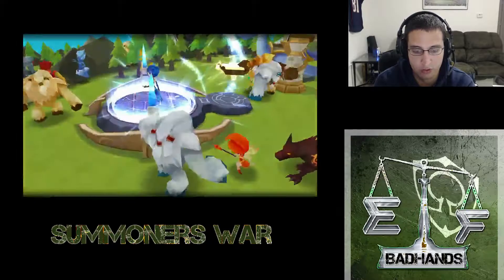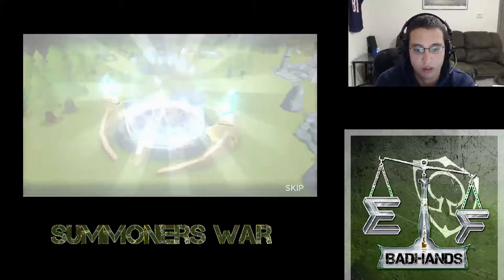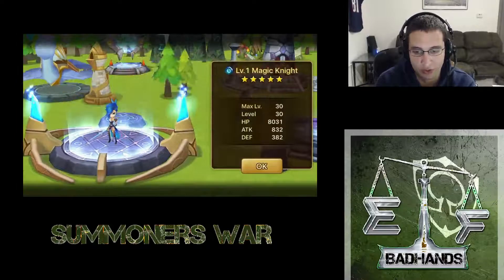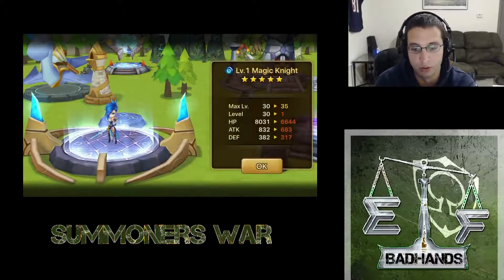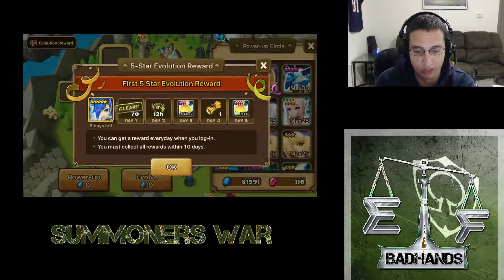We are gonna hit evolve. All right, we get some nice lightning. And there we go - evolution successful! So now, same thing when you level up any unit, they go all the way back to level one. So we're gonna have to level her up a little bit before she can start doing some more levels for us.